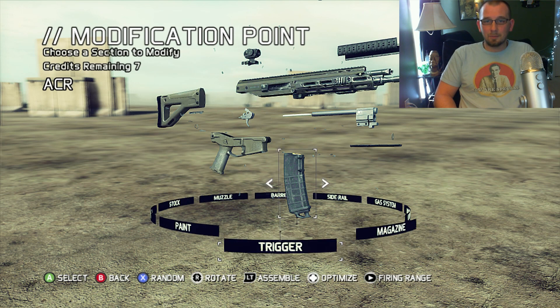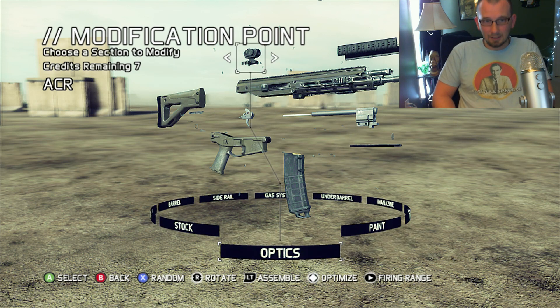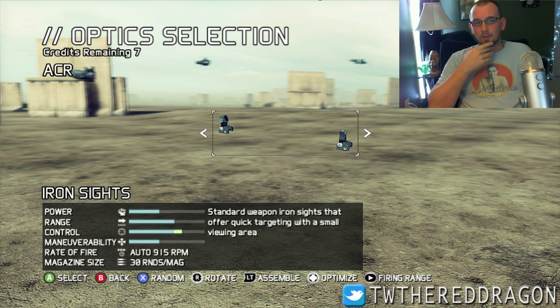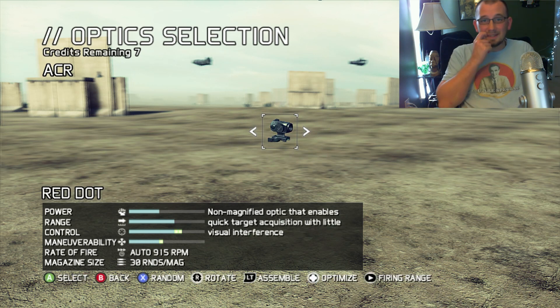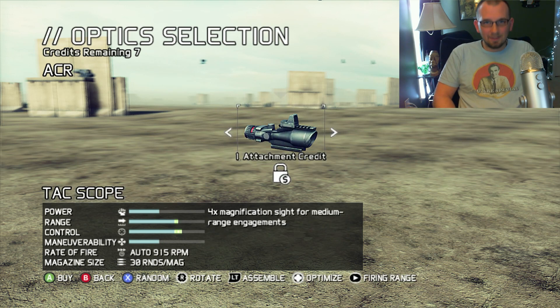Check this out - you've got optics, paint, trigger, magazine, under barrel, gas system, side rail, barrel, muzzle, stock - it's crazy. Let's go into optics, for instance. It starts you off with iron sights. When I get into a multiplayer game the first thing I do is put a red dot on my sights because I need all the help I can get. I don't really like magnification because I like to see everything, but let's try out a magnified view.